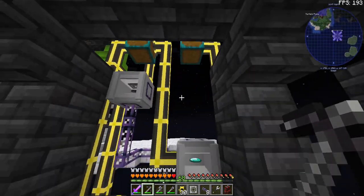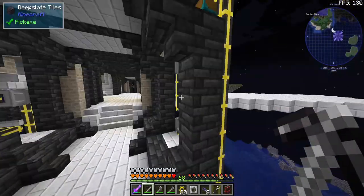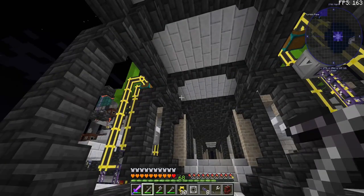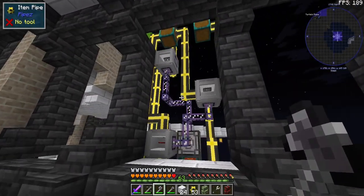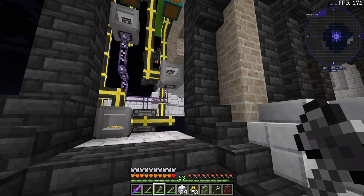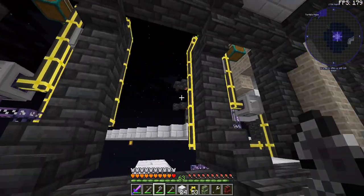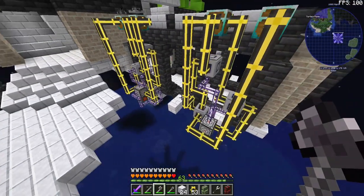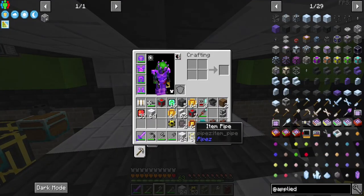All we have to do now is connect it to the ME system. The calculation processors are interesting — not a single one of these inscriber setups is similar to each other, they're all different. I did something different in each one. It's hilarious, but they all work, so nothing to worry about. Now we have the ability to make more ME controllers so we can have more of these.